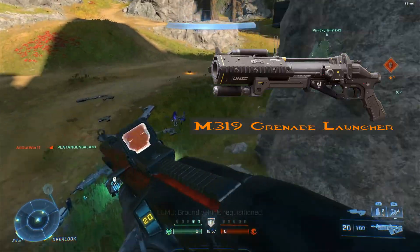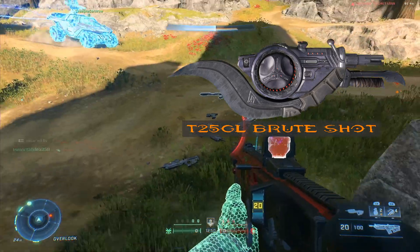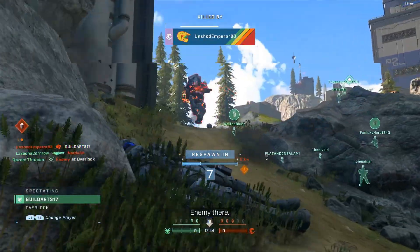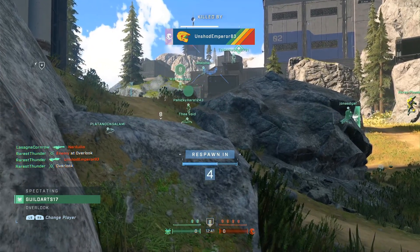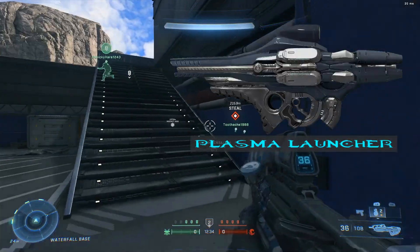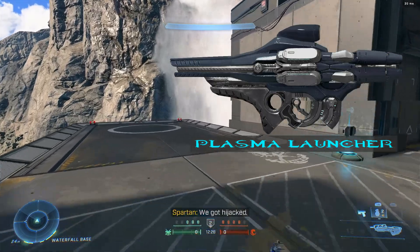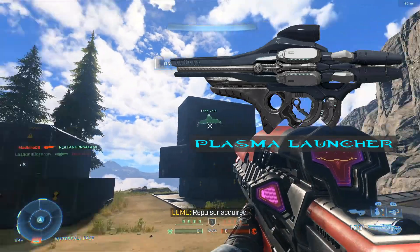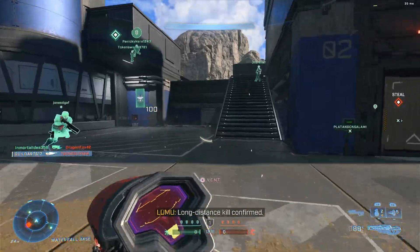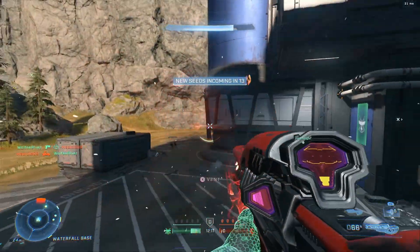Then we have the T25 GL Brute Shot — a fan favorite that a lot of Halo 3 and Halo 2 players would love to see return, and also having its grenade jump function return. The last launcher is going to be the Halo Reach Plasma Launcher. It would be almost superior to the Hydra's lock-on function where you hold it down and it shoots four lock-on plasma grenades. It would be perfect.